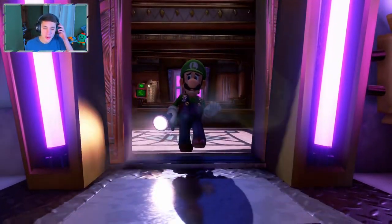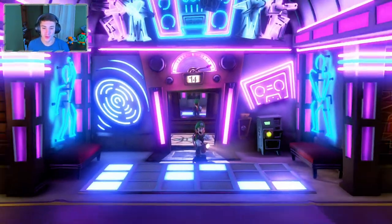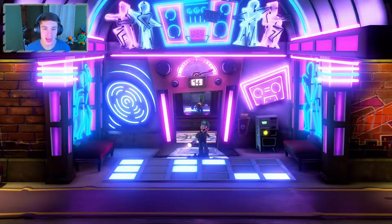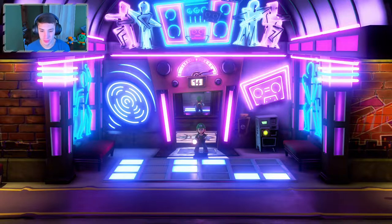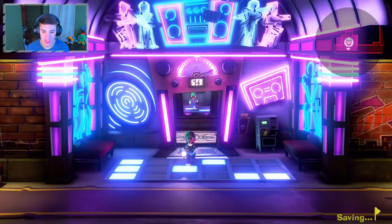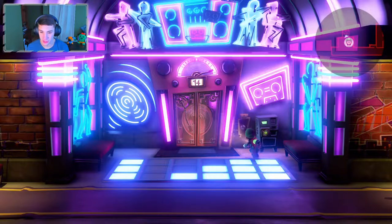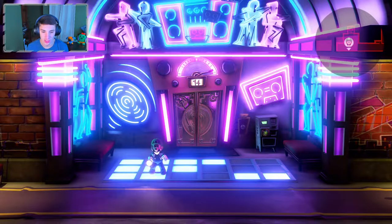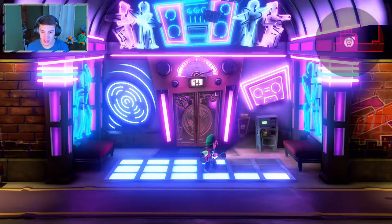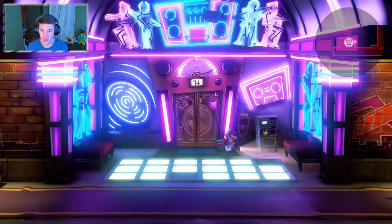We're onto the dance floor right here, we're gonna be jamming. This looks sick. What I want to do in this episode is complete this floor and go back and collect a few boos. Right here we got this little dance floor - you can step on all these things. What you want to do is light up all this dance floor. It resets if you mess up, so you just want to walk on the straight path and light up this bad boy in a nice straight path.